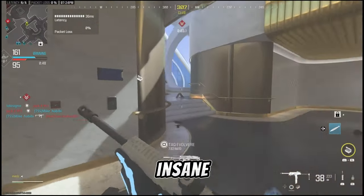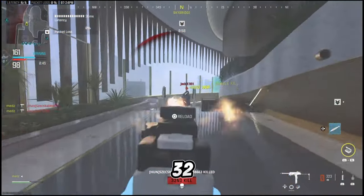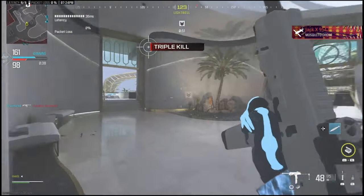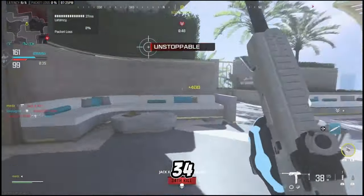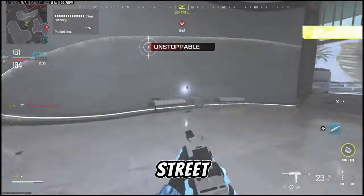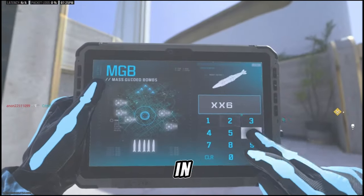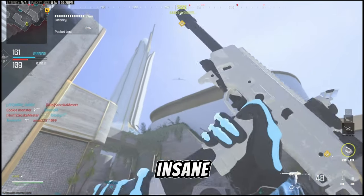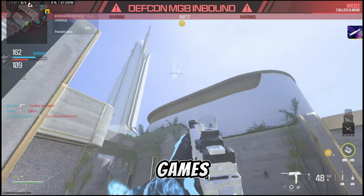Make sure you hit the like for that — that is insane. This gun is absolutely crazy, make sure you're using this. 31, 32, 33 — let's go, this gun melts. Going to see how long we keep the streak rolling, hopefully we can keep it going a while. 34 — I'm absolutely destroying. 35 kill streak man, these are absolutely going crazy. Let's call in the nuke — the MGB. Let's freaking go! This gun is absolutely insane, make sure you hit the subscribe button for this. Make sure you're using this in your own games.